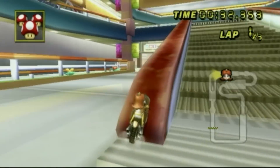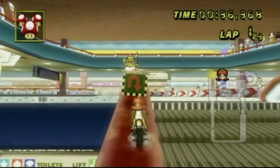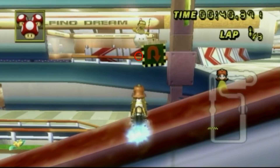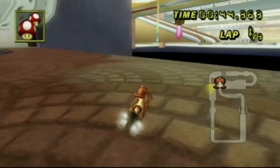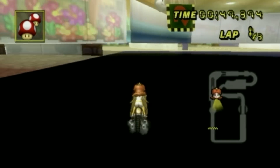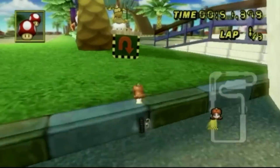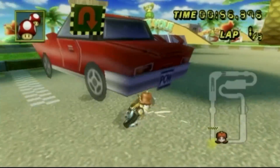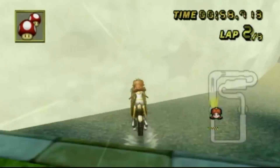Here we are on Coconut Mall. For the Coconut Mall glitch, I have Daisy lining up to this little white line. I'm about to turn left with her and use this white line that is on the rail, and align her to about the white on the second arrow. Then I use my mushroom, turn a bit to the right, and boom — the glitch is made. The rest is just knowing where you are going. If you need to use the psychological triggers again, just use the white on the rail, and you're good to go.